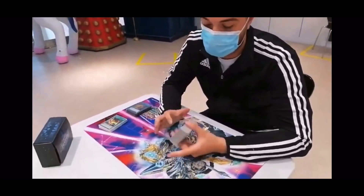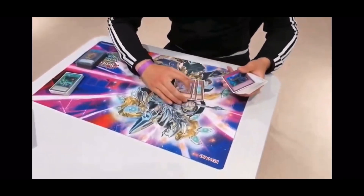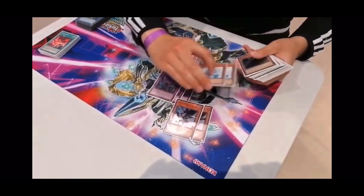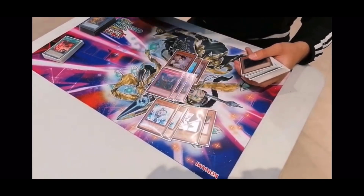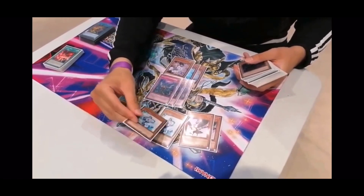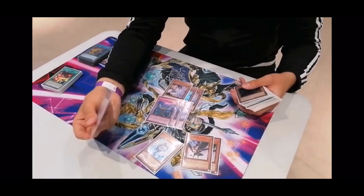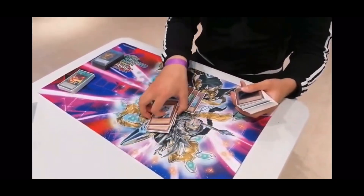This deck is a blind go-second build. For hand traps, I played 3 Ash, 3 Impermanence, 2 D.D. Crow, and 2 Nibiru. These are the most generic ones. I expected a lot of Eldlich today, so I played D.D. Crow. Then 2 Galax, which is really generic as well, but you need one for the combo with Selene. I sided one out when I didn't need it. Quite a few hand traps because we're going second.